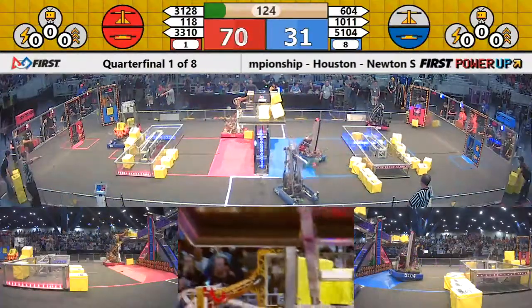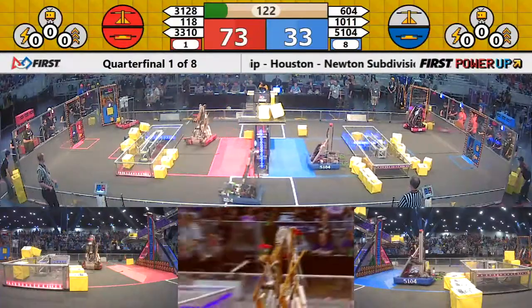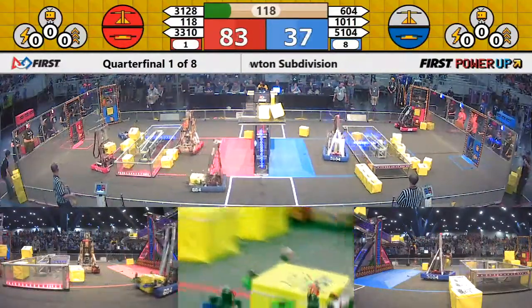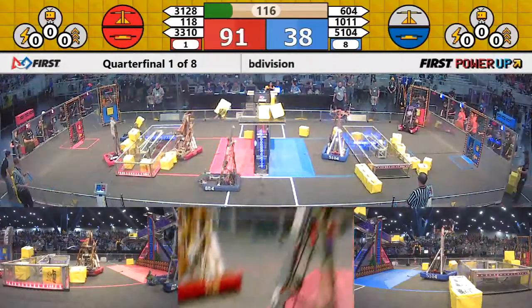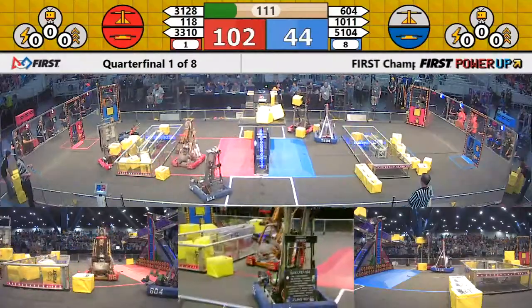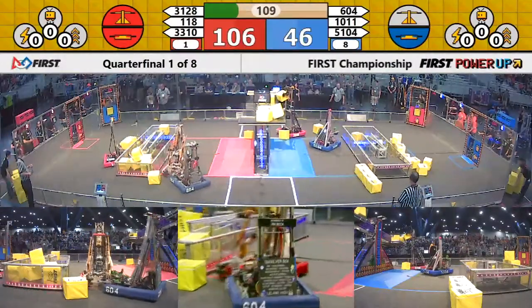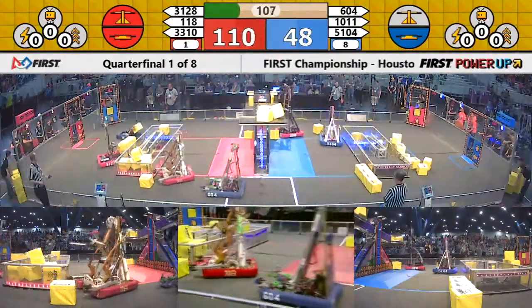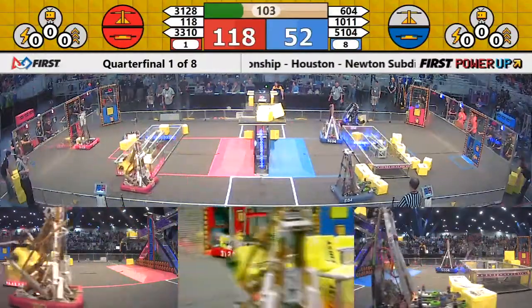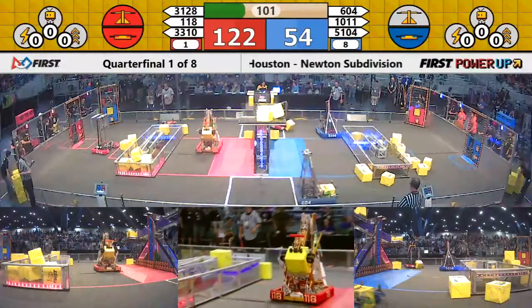Now the Red Alliance picking up steam with two minutes remaining. 1011 for the Blue Alliance — that's crushed. Shout-outs to Norton Science Academy trying to get a score and capture the switch. Red Alliance piling on two, now three power cubes to secure that switch. The Blue Alliance has one switch, Red Alliance has one switch. Red Alliance up by double the points, 115 to 40.